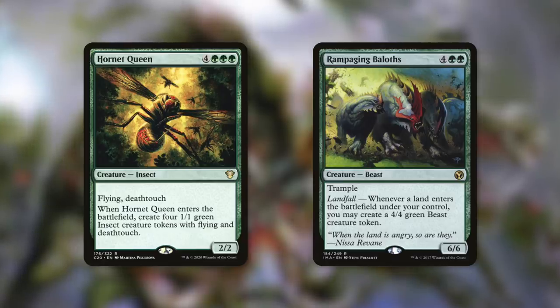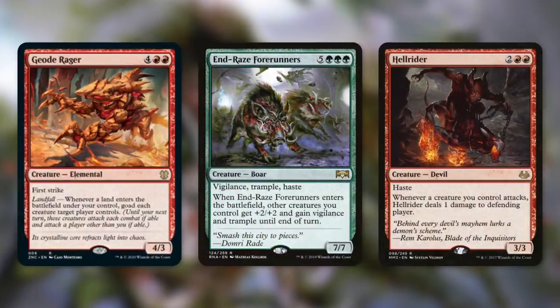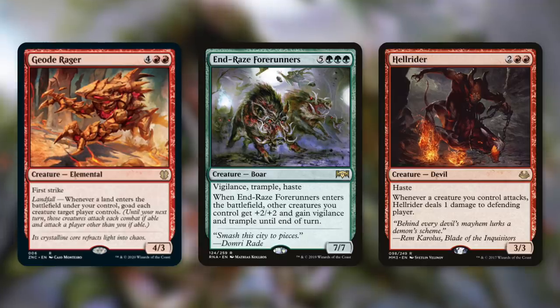How about a herd of Rampaging Baloths? Rampaging Baloths has landfall — whenever a land comes into play, we get a 4/4 beast. A couple copies of this, a couple of lands coming into play, maybe some ramp spells, and we've got an army of beasts. But how are we going to get our army through? Perhaps a copy or two of Grazer could help — it has landfall: whenever a land enters the battlefield under your control, goad each creature target player controls. So if we've got an extra copy and we just have one land come into play, we get to goad two entire armies. That means they have to swing their entire army at someone else, leaving themselves wide open.